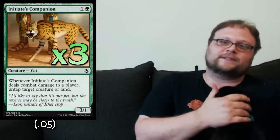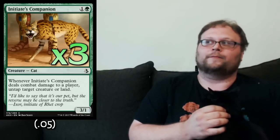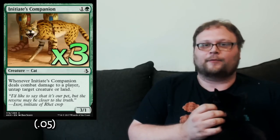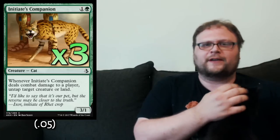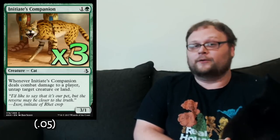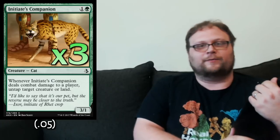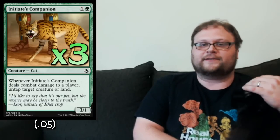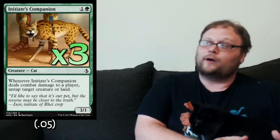We're going to play three copies of Initiate's Companion. Two-mana 3/1s have never really been bad — they're a little weak to Walking Ballista but trade with most aggro creatures. Against slower decks and control, if it gets through, it can deal six or more damage. It can also untap Pride Sovereign after it exerts, which can be really important. So it's either dealing a good chunk of early damage or trading with aggressive strategies.